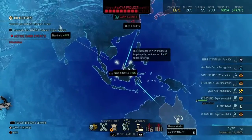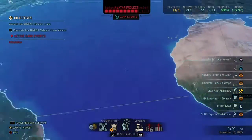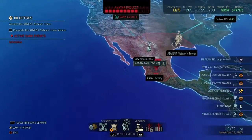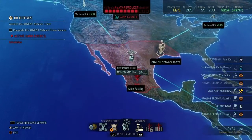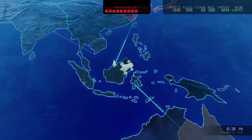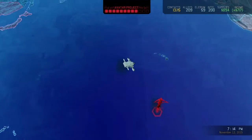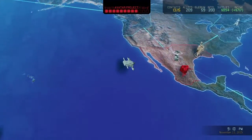We are going to try and take out one more black site over here in the United States before we attack that network tower. I want to make sure that we've got enough firepower to be able to go into the battle.